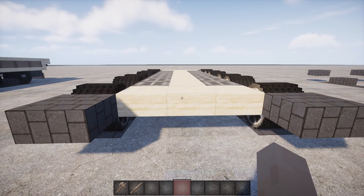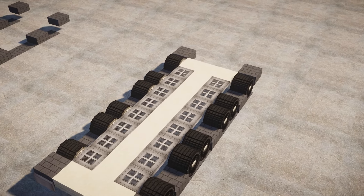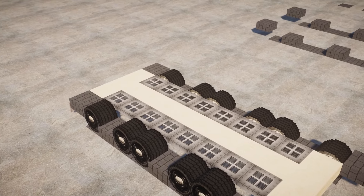Step 3: here we begin constructing the tank's chassis. We will use a trapdoor and at the end we will position two signs. We will also add wheels.